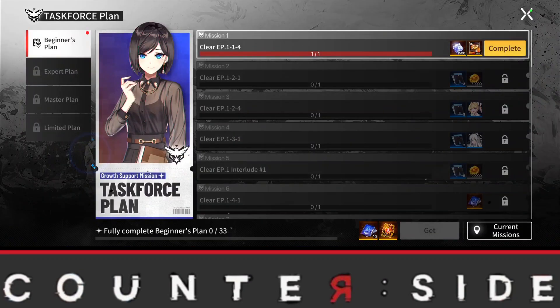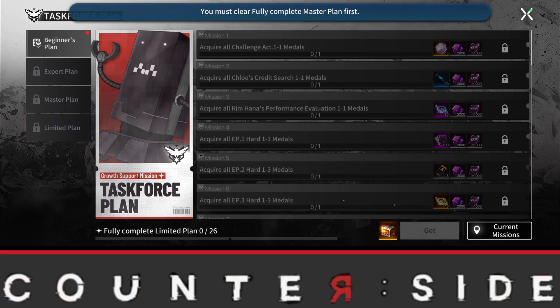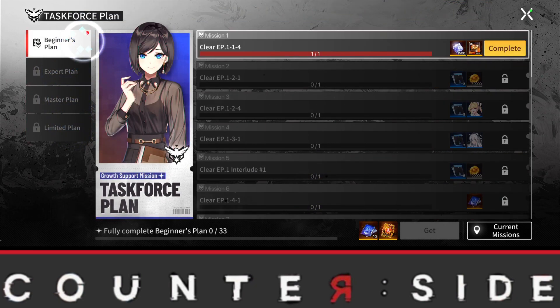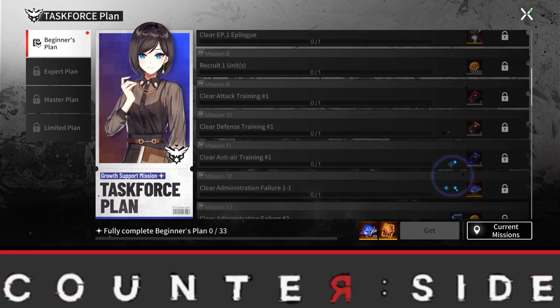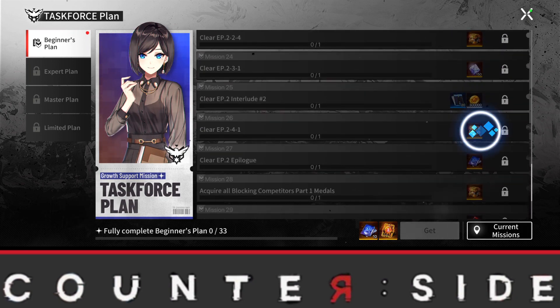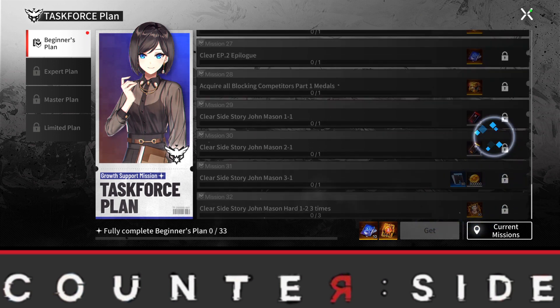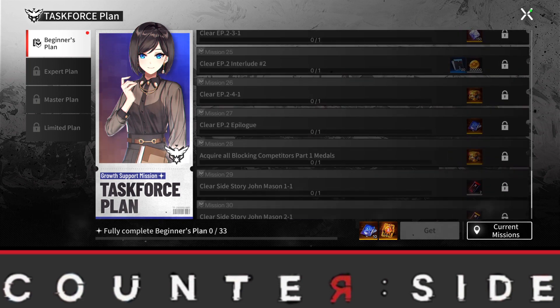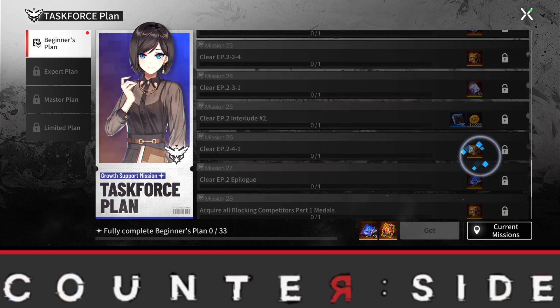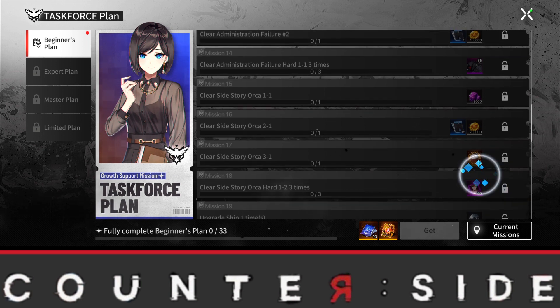Going over to the task force plan — there are four plans available, and we can actually look at each individual one without it being unlocked. The beginner's plan gives you some XP and quartz, which is great since I'm needing quartz in my SEA account. There's also SSR John Mason shards, classified recruitment resources, simulation challenge resources, summoning resources, and SSR gear.